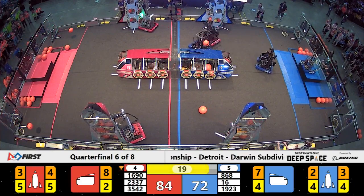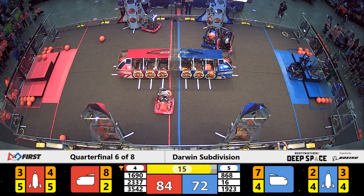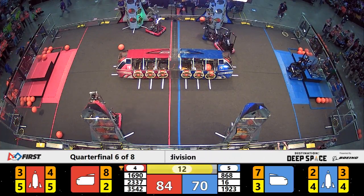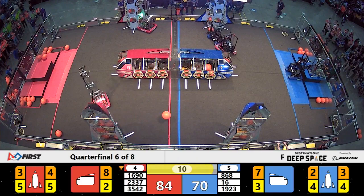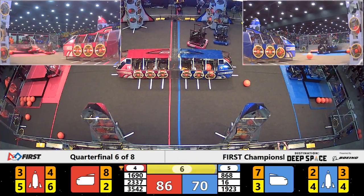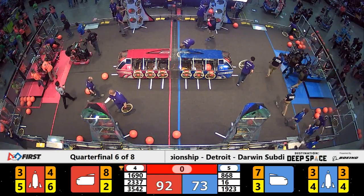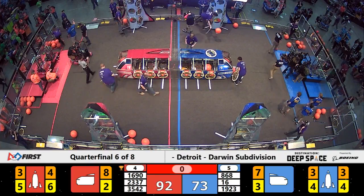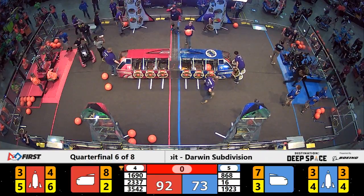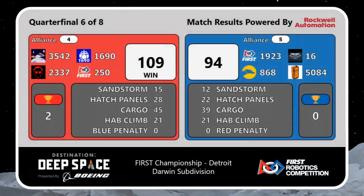20 seconds left. The Blue Alliance is banking it all on the endgame, trying to get the job done. 868 is on level three. The Midnight Inventors attempting a double, lifting off from the launch pad first. It's the Red Alliance. Red Alliance will win this one.